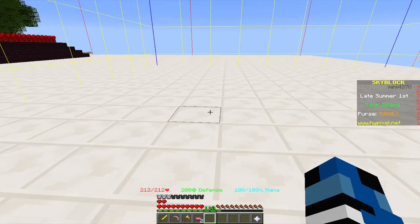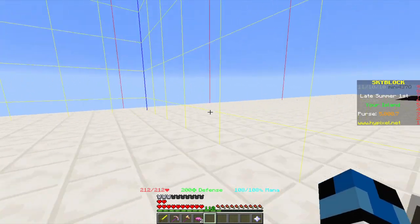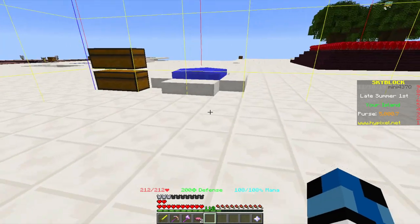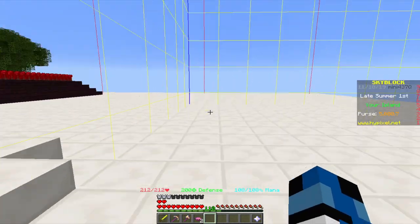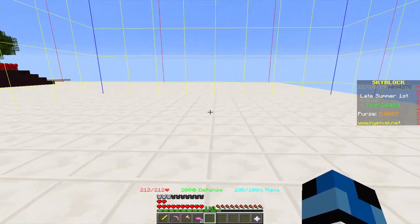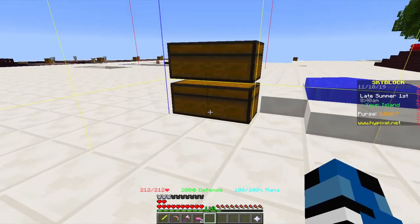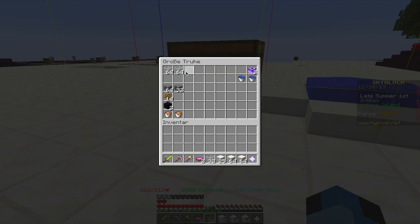When you've found your chunk, mark it with some blocks and switch your version, because 1.10 has auto-jumping in Minecraft which some of you might not like. So you can switch your version after you've marked your chunk, or just keep it. Then get your building blocks, glass, cobble, lava and so on.